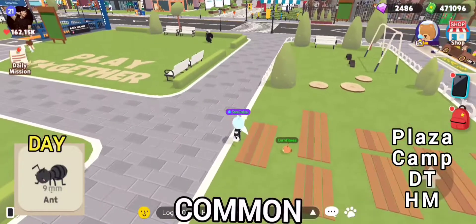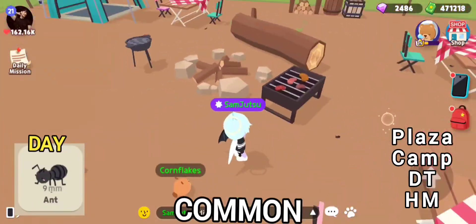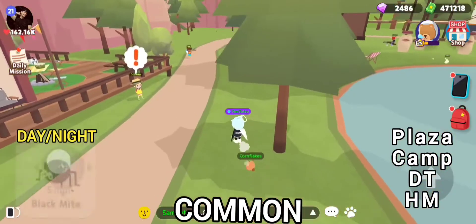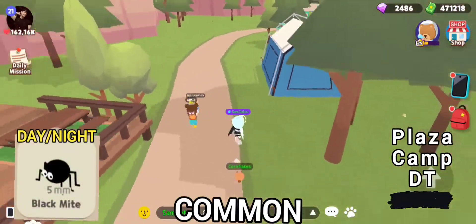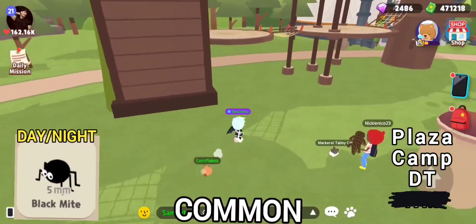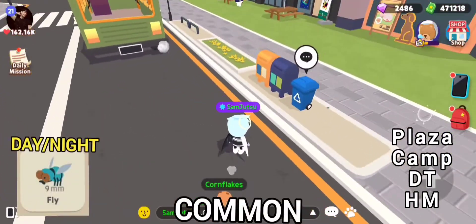So we're just going to start with ants. Ants are kind of found anywhere where there's tables and stuff — there's one right here. Mites you can find all over the ground just randomly; look, there's one right there — little black dots. Flies usually hang around trash like here, and there's a lot around sewers and stuff.